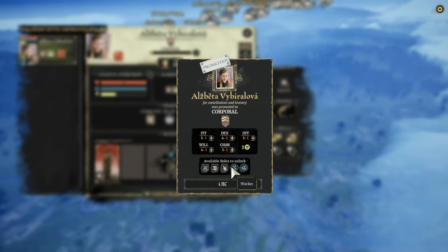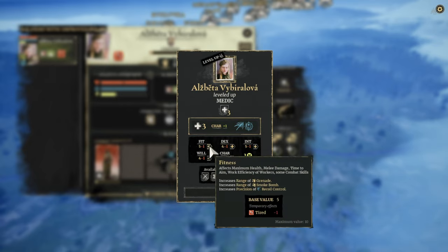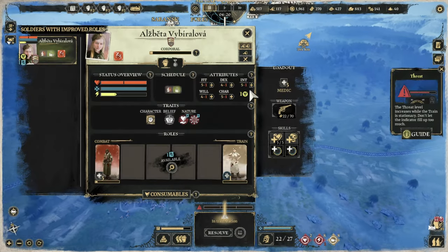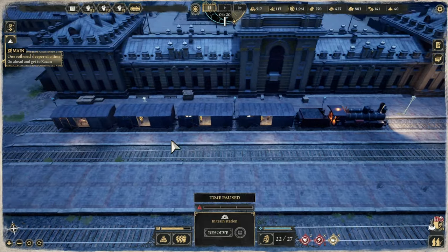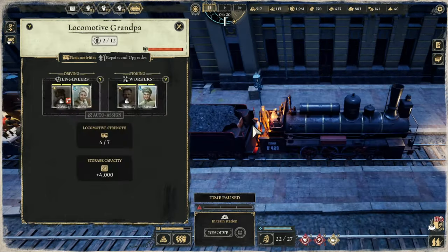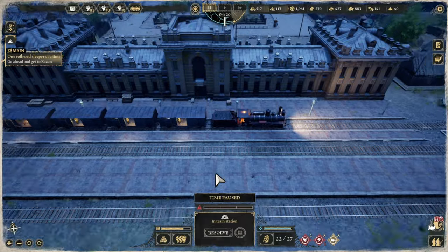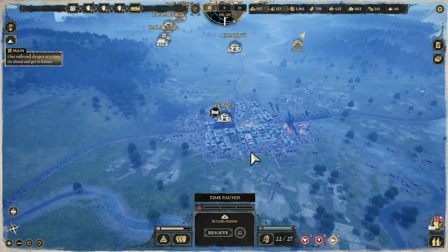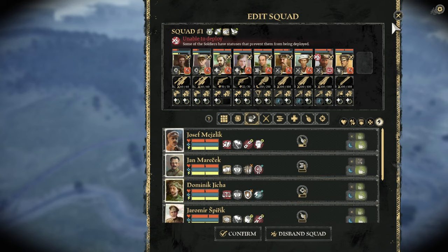Oh another one. She's got available walls to unlock - you can tell I'm new. Let's just medic that. I also got a new carriage as well. Do I? Oh, have I got to put the carriage on? I don't know how to do that.